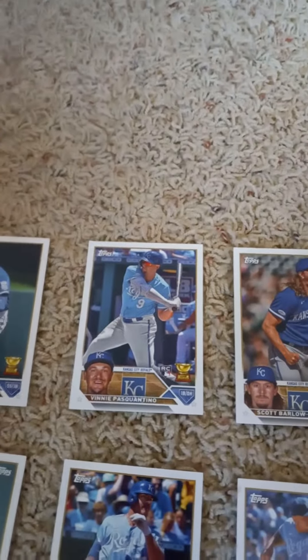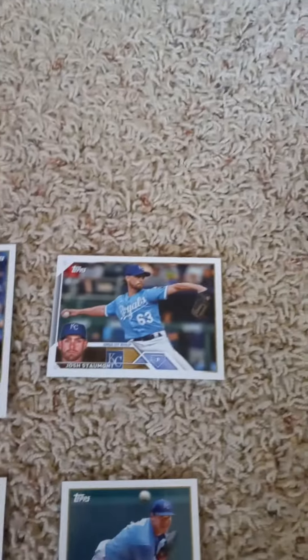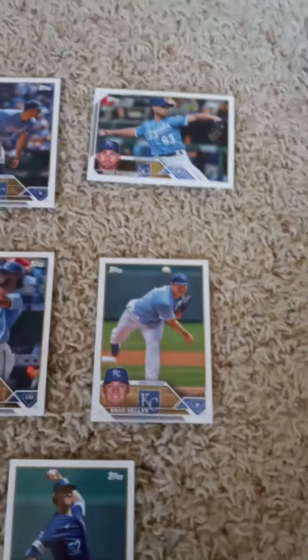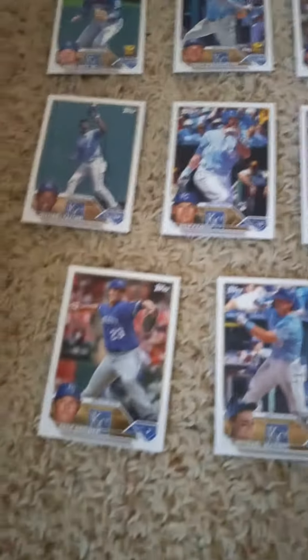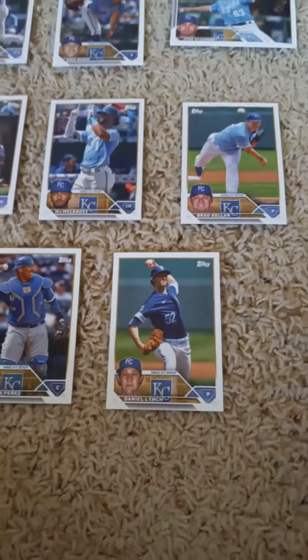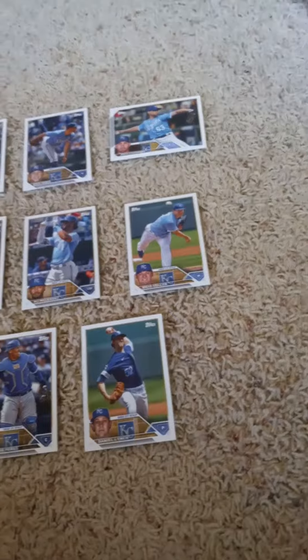We have a rookie card of Vinny Pascantino, Scott Barlow, Hunter Dozier, Chris Bubich, Josh Stamout. In the second round we have Michael Taylor, rookie card of Nick Parado, rookie card of Max Castillo, Kyle Isabel, MJ Melendez, Brad Keller. In the third round we have Zach Drinke, rookie card of Michael Massey, Brady Singer, Salvador Perez, and Daniel Lynch.